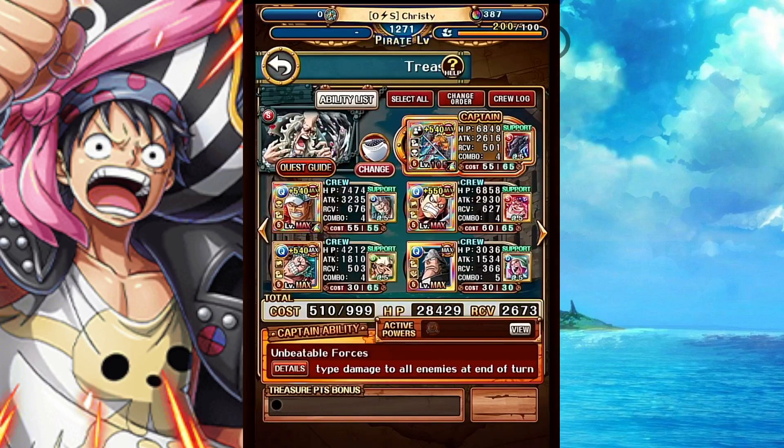We also have Kuma on the team for the bonus support to get rid of the bind. And Frankie has max ship bind so it's going to get rid of all that stuff. So we got attack, ore boost, and affinity boost — it should last a long time.